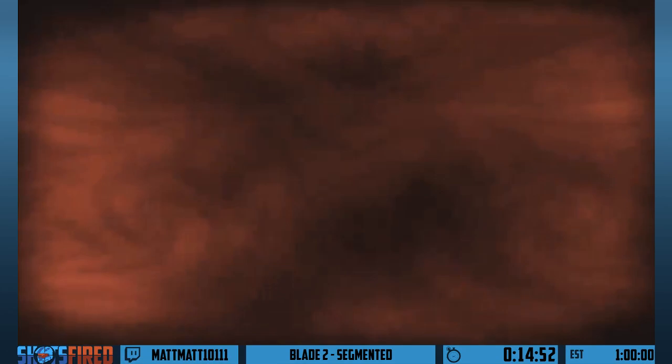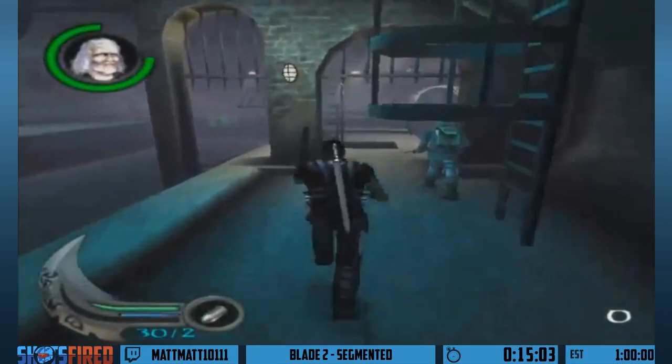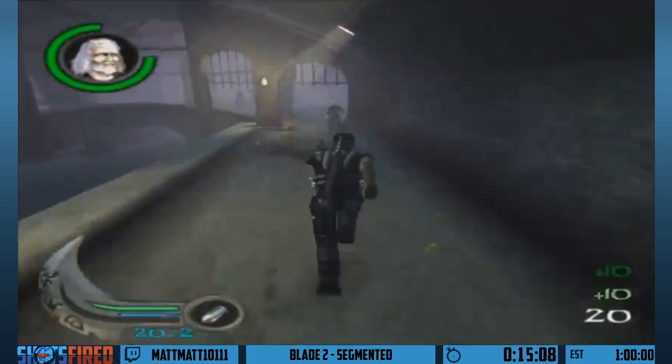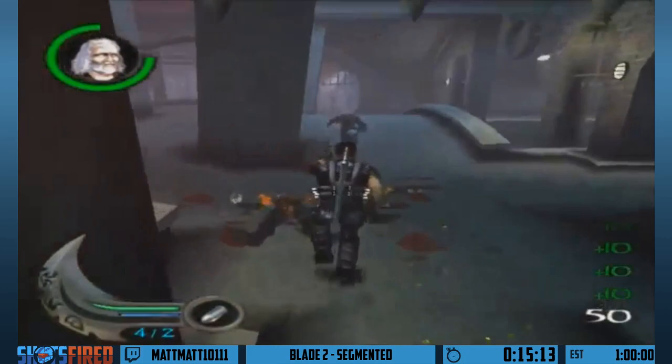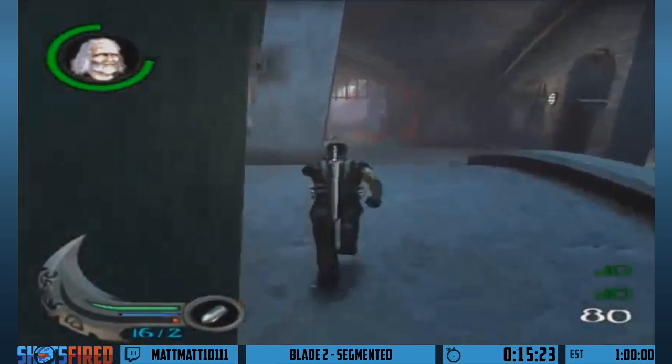Escort Whistler. Here is the cream of the crop of this game — the escort missions. This game has so many and they're hard. This is the first one. Now we have to escort this guy to plant explosives. This level won't look fast at all — it's just going to be me killing enemies so they don't hurt him, and then him planting the bombs. That's it.